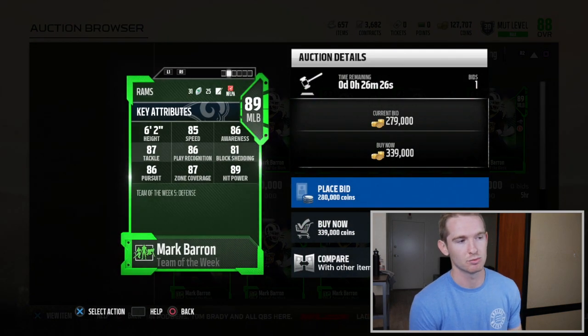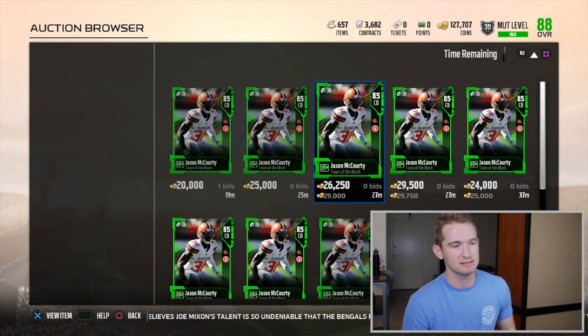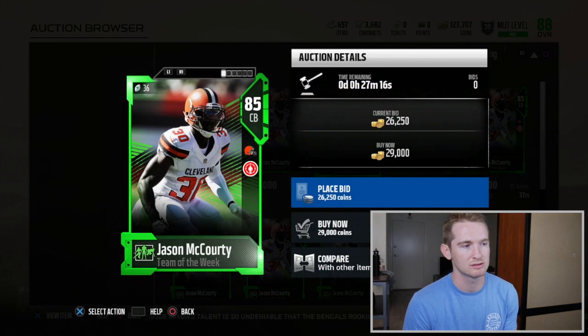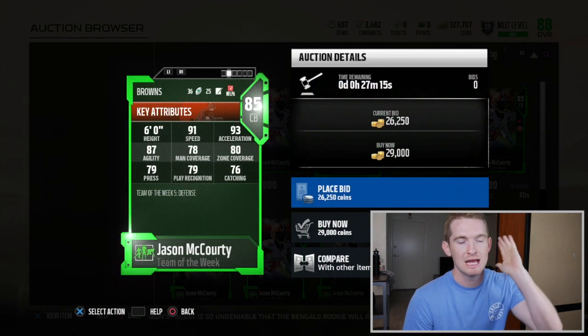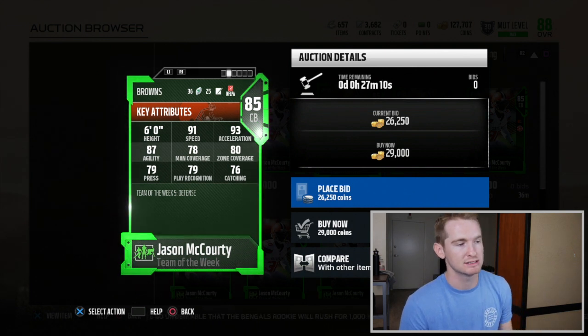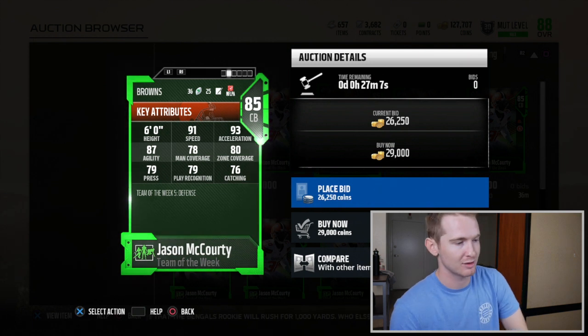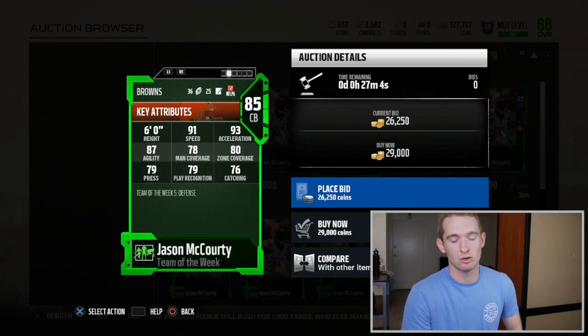On defense, we got Mark Barron, middle linebacker, 89 overall, going for around 300k right now. He's got 85 speed — pretty fast for a middle linebacker — 86 play rec, 81 block shed, 89 hit power, and 87 zone coverage, which is pretty nice. Another cool card is Jason McCourty, going for about 20,000 coins, 85 overall with 91 speed — super fast — 80 zone coverage and 78 man. Not great in coverage, but that 91 speed makes up for a lot.